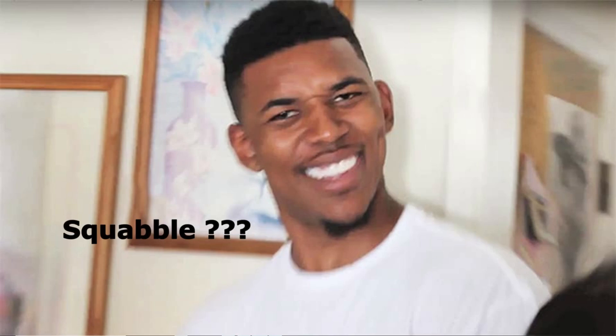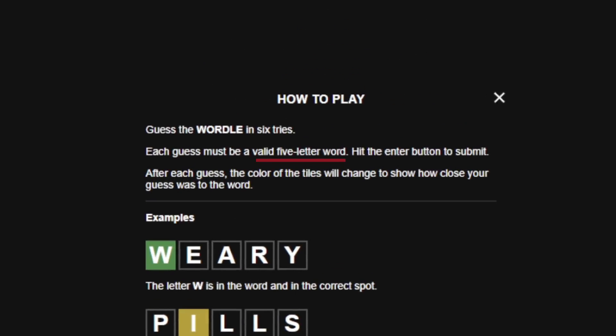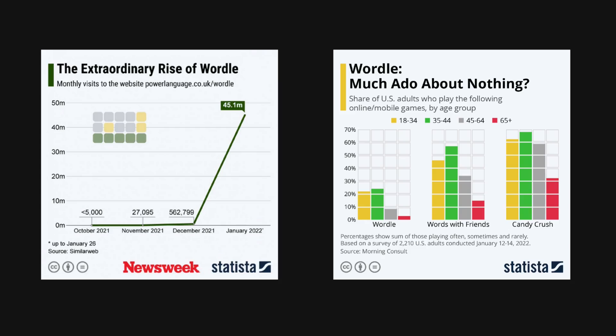Some of you might not know what Squabble is, so to explain Squabble, let's first take a look at where it all began: Wordle. Wordle is a web-based game where the objective is to guess a 5-letter word in 6 guesses or less. After a player makes a guess, the game will tell you which letters in your previous guess belong to the word and which don't. Now even though this game sounds simple, it does not stop the 300,000 daily users from enjoying it.